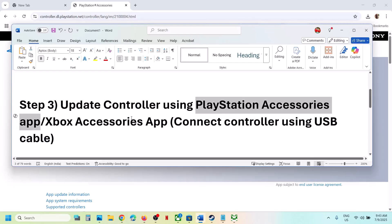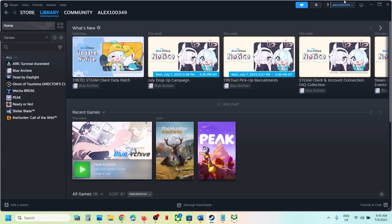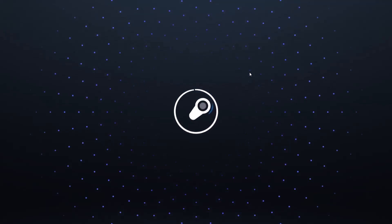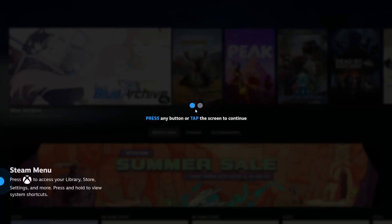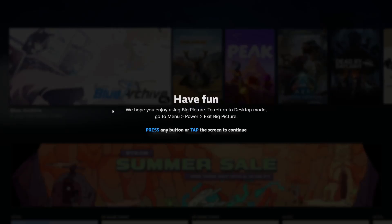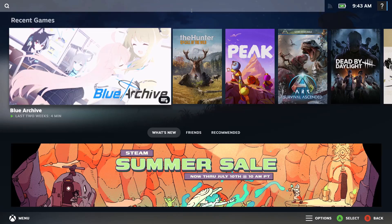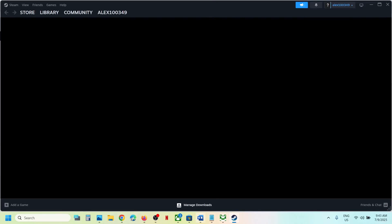If still not working, the next step is to launch Steam in Big Picture Mode. Go to Steam and at the top right you will see the 'Enter Big Picture Mode' icon — click on it. Once Steam is in Big Picture Mode, find your game, launch it from there, and check if the controller works.